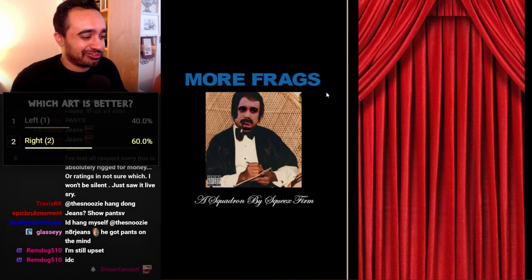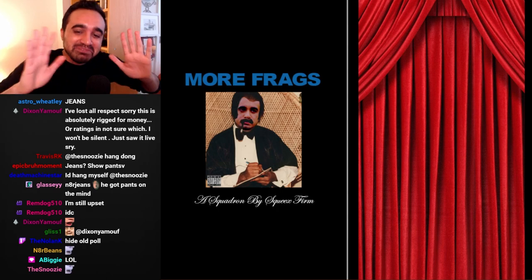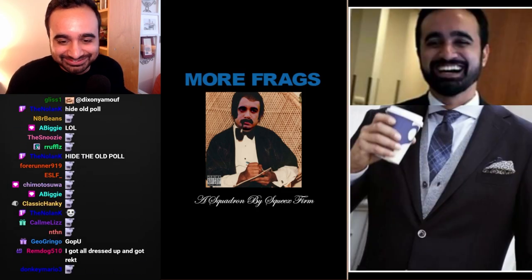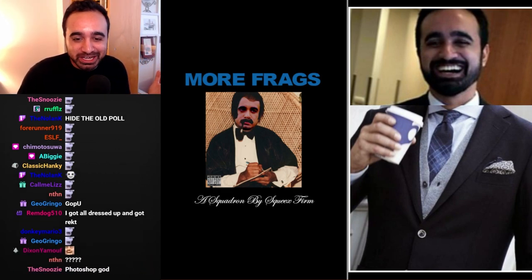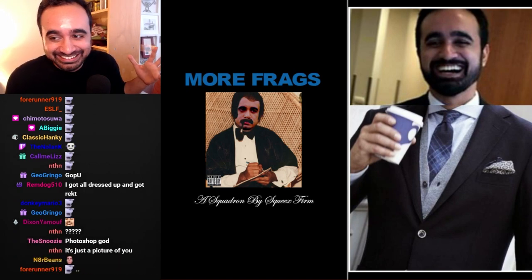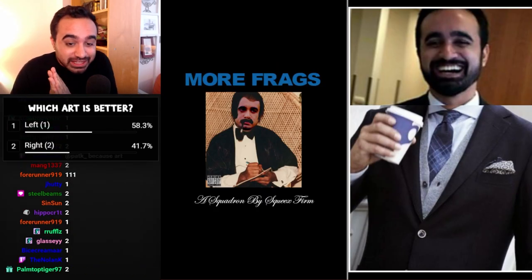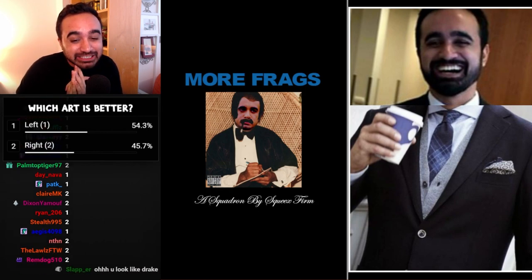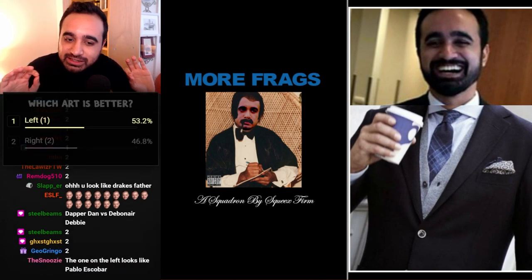Tez submitted something like a Drake album that says 'More Frags — A Squadron by the Squeaks Firm.' Very self-explanatory. On the right hand side, Wecker — it looks like I'm Don Draper with a pocket square. A real Photoshop god. Why Photoshop a suit when he already has a suit? It's art, don't question it. The vote looks a little more split than I'd think, lots of votes for two.